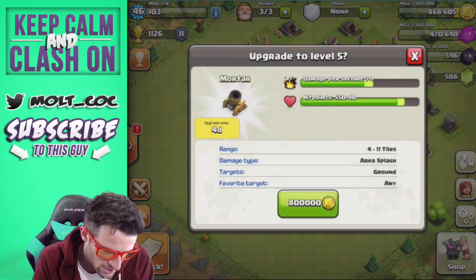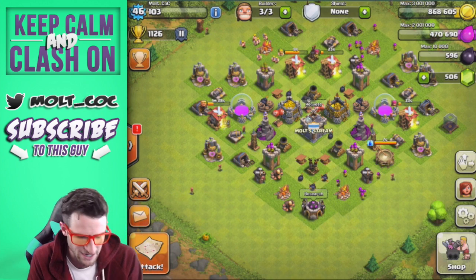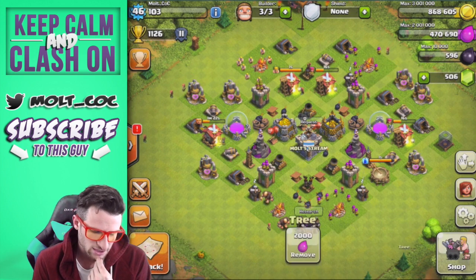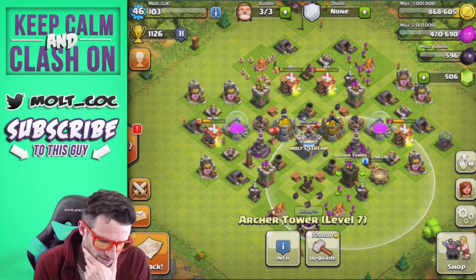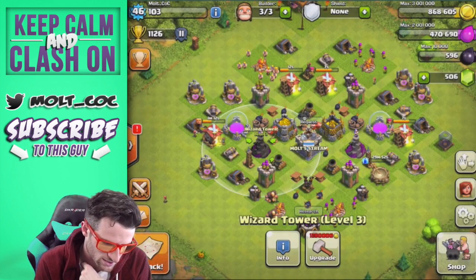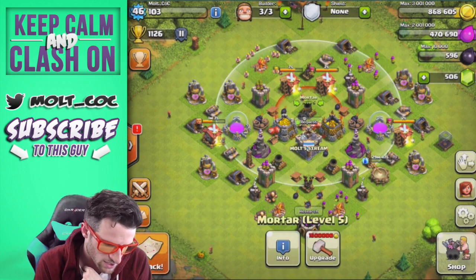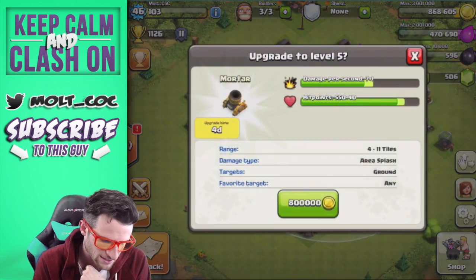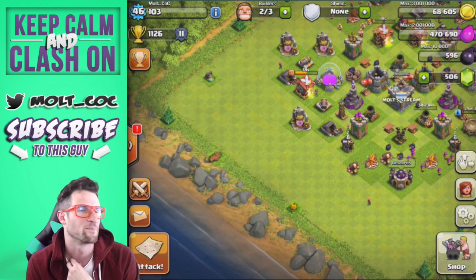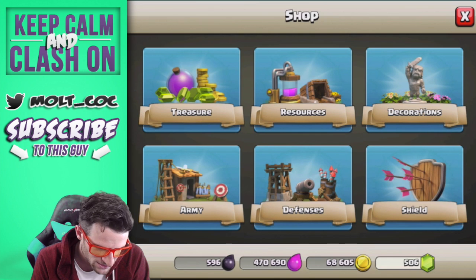We can upgrade mortars - nice. They're all level four, that one's level five. Should we upgrade a mortar or an archer tower? We're going to upgrade the mortars. Our wizards - oh, this one isn't maxed, we've got to upgrade that wizard tower. Upgrading this mortar right now - boom. We've got a lot of gems on this account from clearing obstacles, which is going to make it really easy to boost.